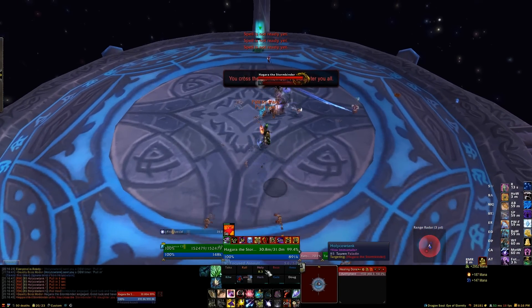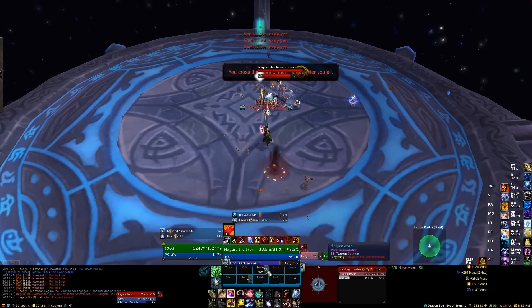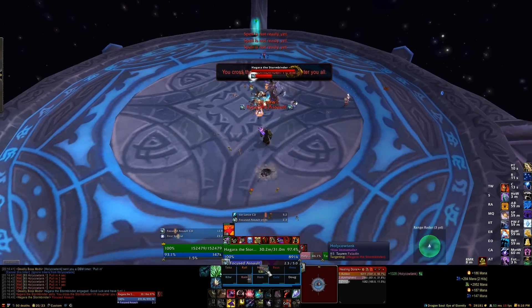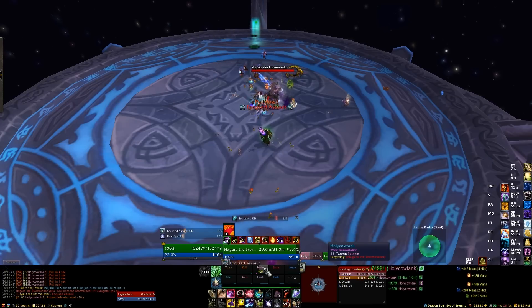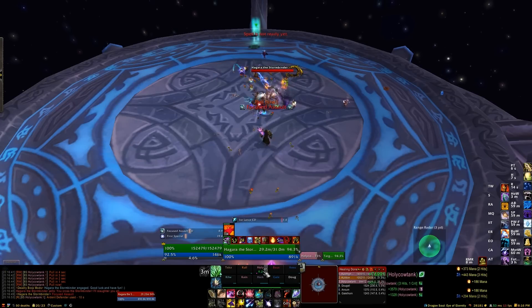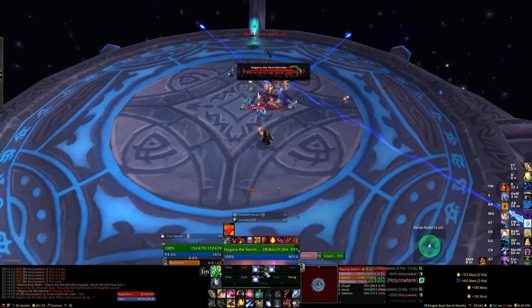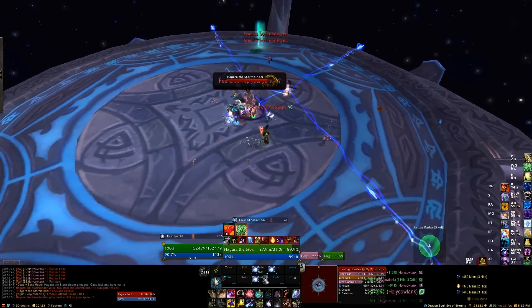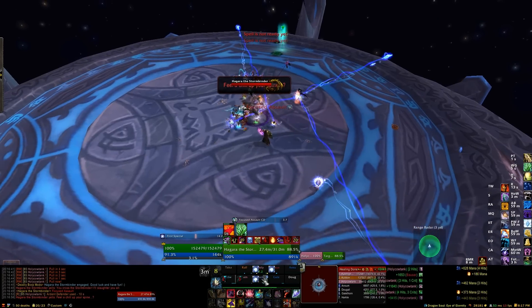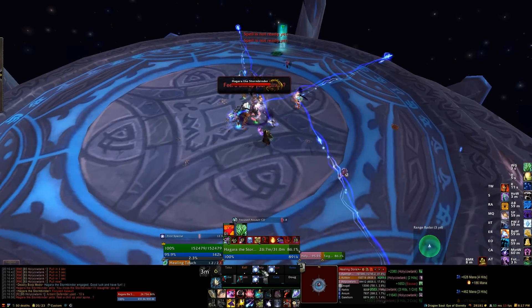So the first is our normal phase, and this is just facing Hagara with a few abilities. The most important is Focused Assault — she channels this every once in a while, causing her to do very heavy damage to the tank for the duration.